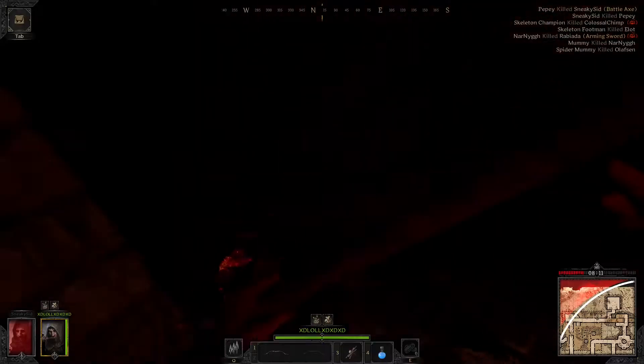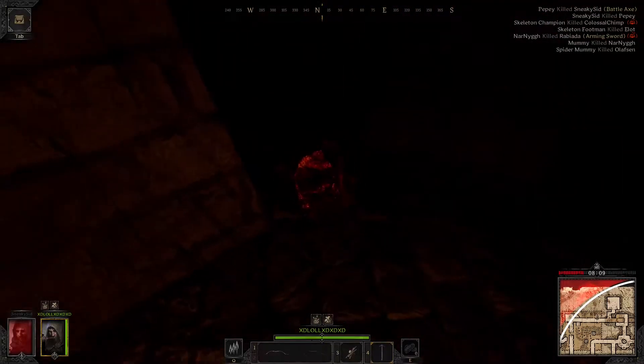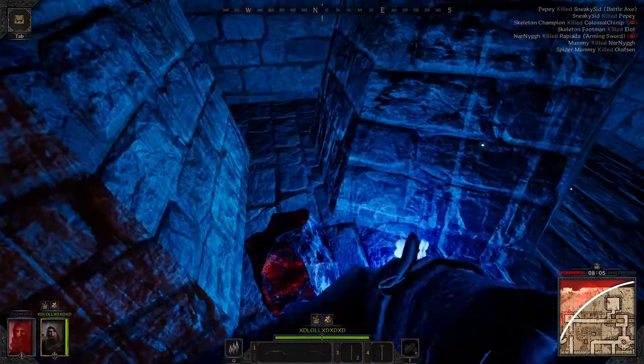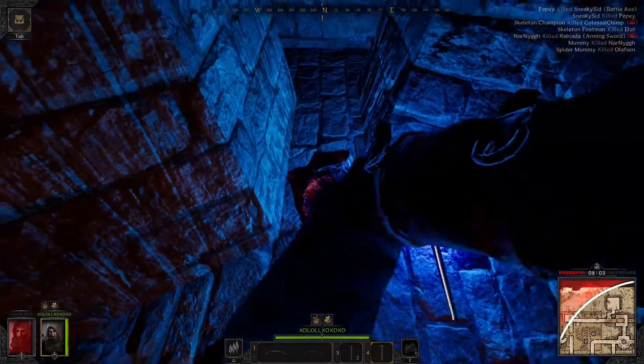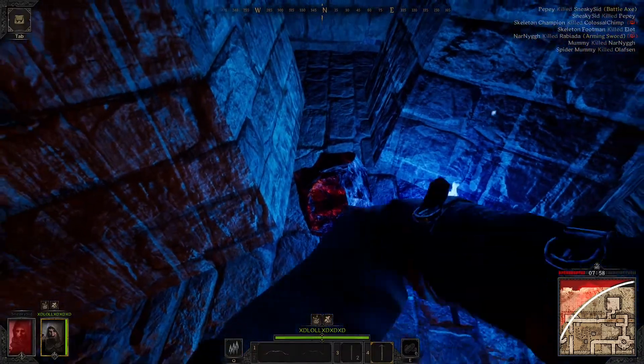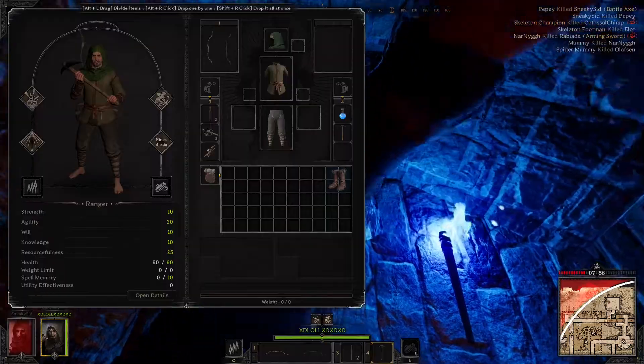Once you get to the red ore, all you have to do is start mining it. You hold F on it — this is what it's going to look like. Hold F on it and you can complete the bar about three to five times.